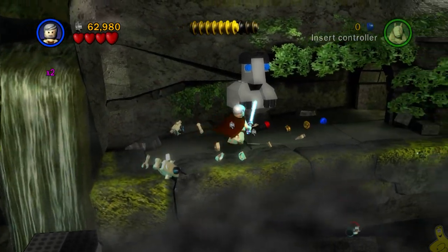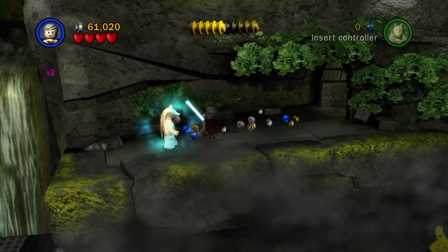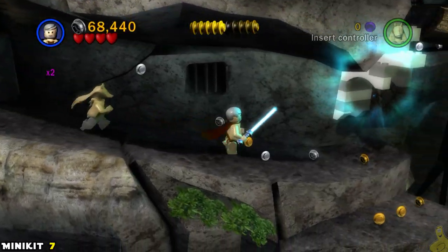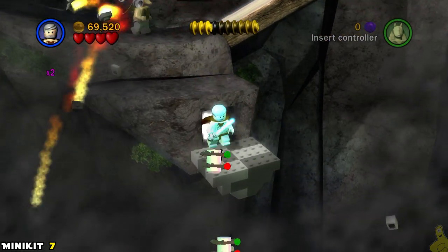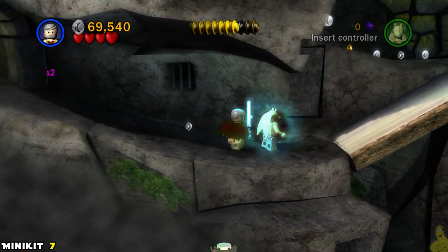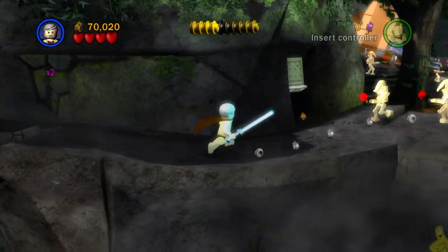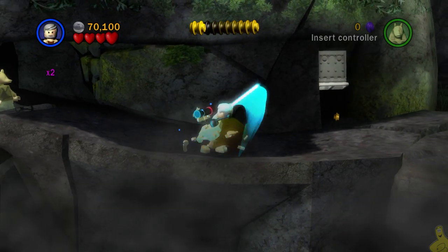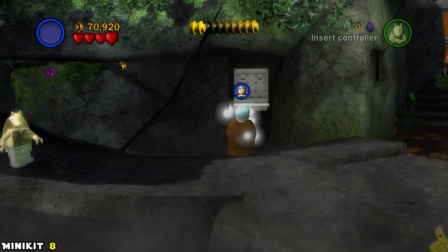Get up top and smash this statue — it's actually a hint that we're gonna need to rebuild the next one on the other side. It's actually a ways out. Drop down here; we've avoided this safely a couple of times while farming studs and completing the story level, but we're gonna grab it this time. Use the Force to move those blocks down and you should be able to get down there safely, grab that mini kit, and get back on your journey.